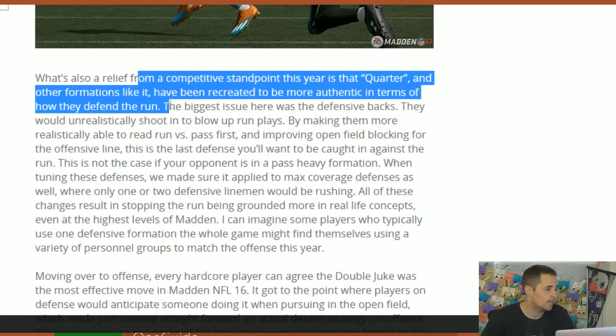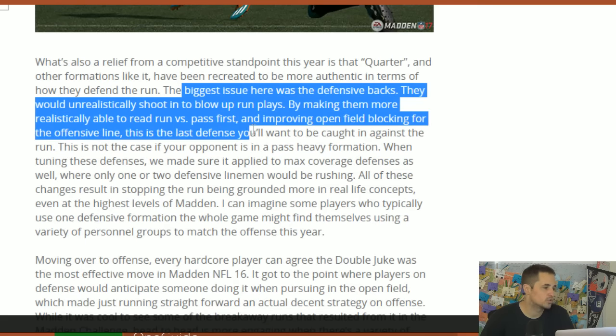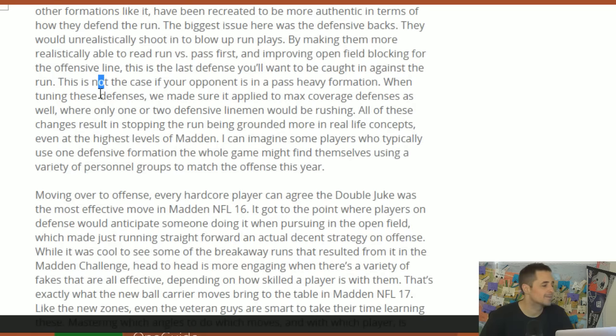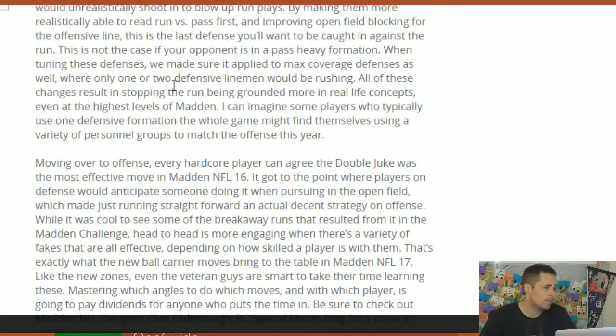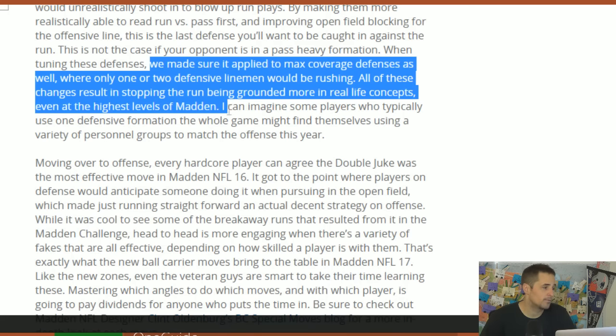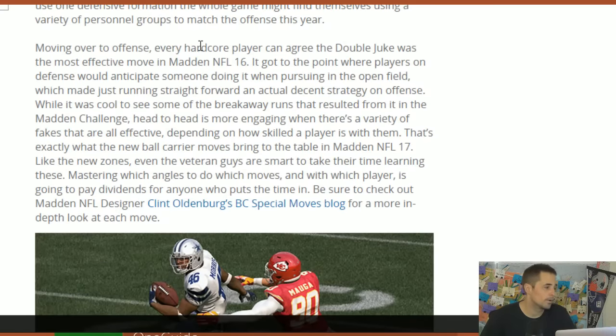Another thing: quarters defense defends the run too well. Defensive backs would shoot in unrealistically and blow up run plays. By making them more realistically able to read run or pass, and improving open field blocking for the O-line, this will be the last defense you want to be caught in on a run. Now it sounds like quarters defense is not going to be good against the run. When tuning these defenses, they made sure it applied to max coverage defenses as well, where only one or two defensive linemen would be rushing. The goal is to hopefully have players use more personnel groups.